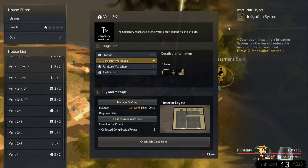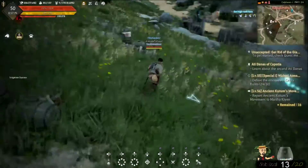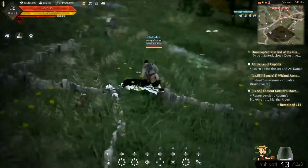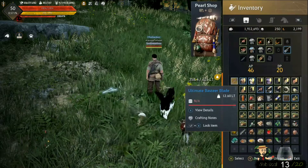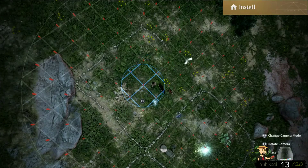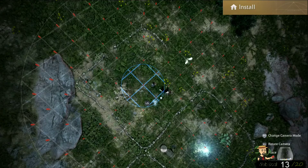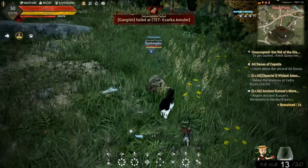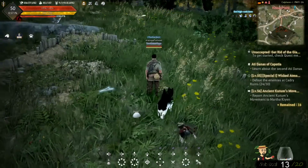Let's place this fence we just got — find a nice clean spot. Go into your inventory, scroll over to the fence, and it should let you place it. I like to link them all together since they're in the same area. Just confirm twice and it'll place.